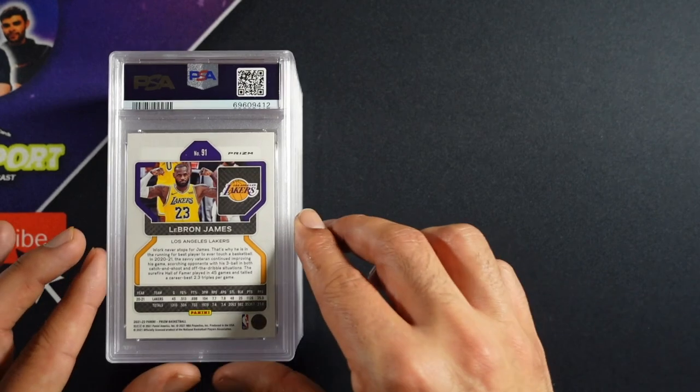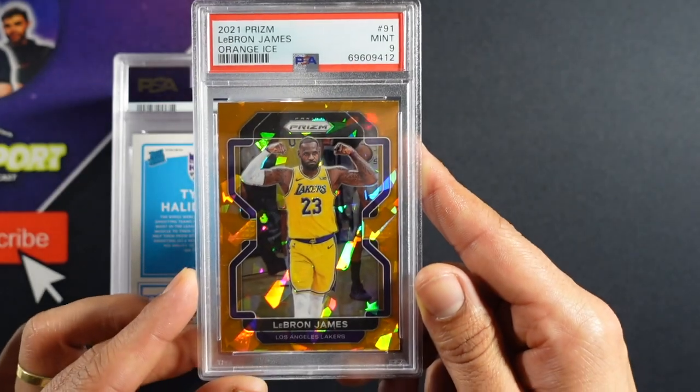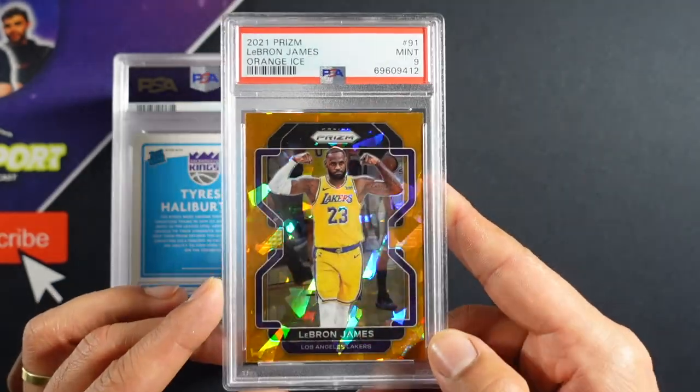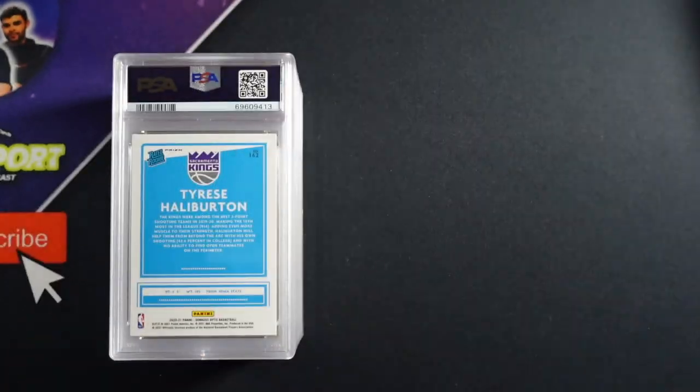LeBron James, orange ice prism. Another orange ice — and we got a nine on this one. Not bad. We wanted that 10, but this one's for the PC anyway. Nine's still a success.